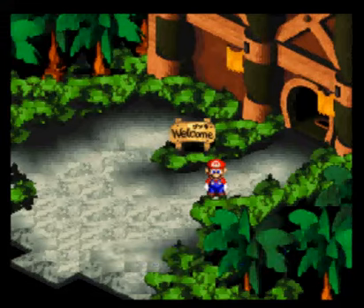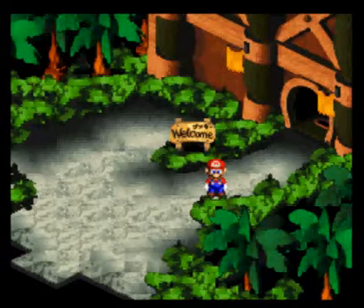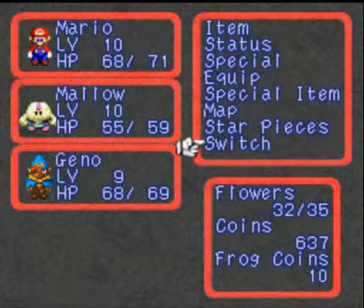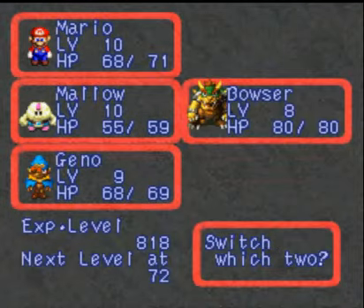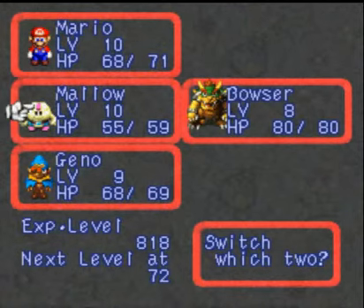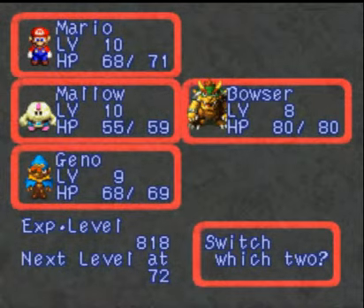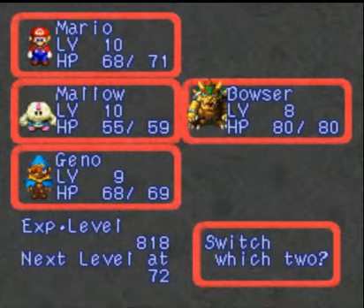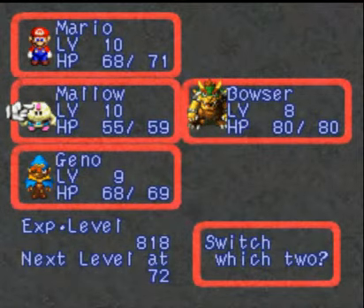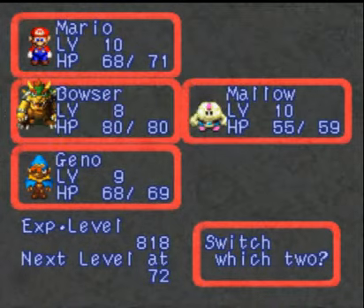Bowser joins the group. For the first time, folks, Mario and Bowser team up. A new command has been added: switch. You can alter the characters who are actually part of the fighting party. It does not matter if characters are in battles or not — they will always gain an equal amount of experience. So if the characters would gain 10 experience from a battle, everyone gains 10. Mario has to be in the party, but I can alter the two other characters with him. I'm gonna swap Malo for Bowser.